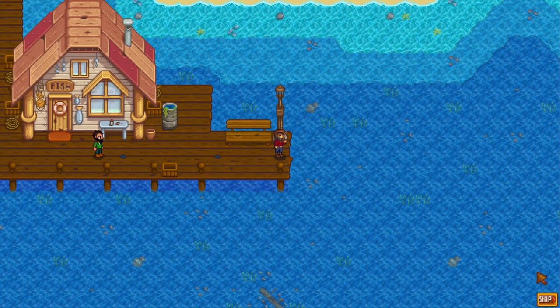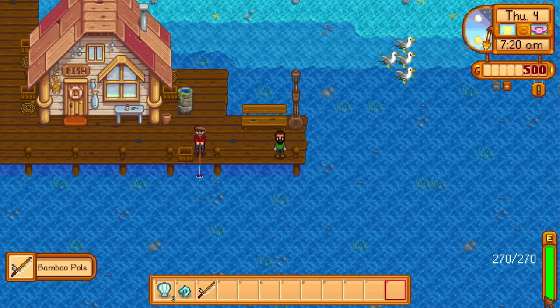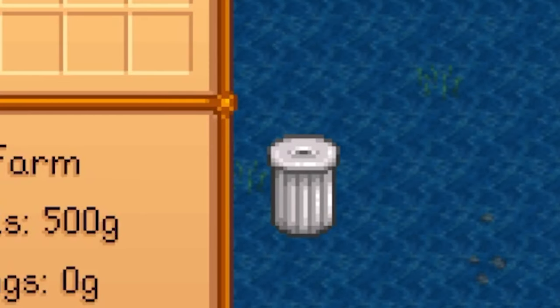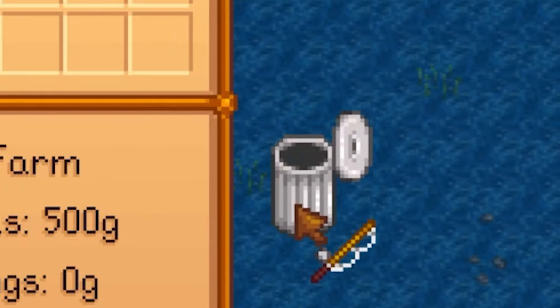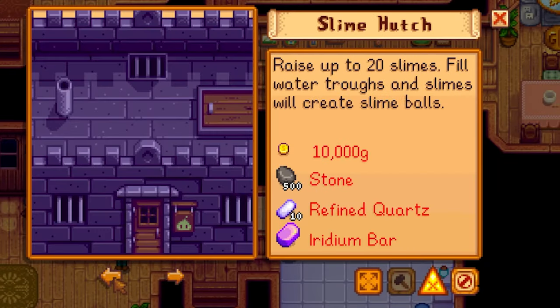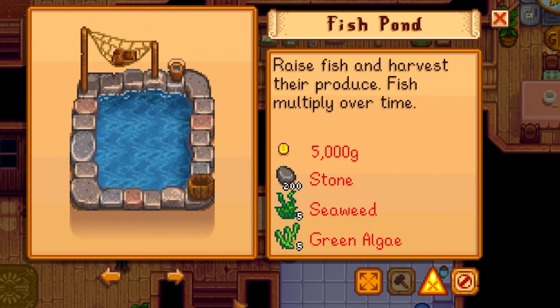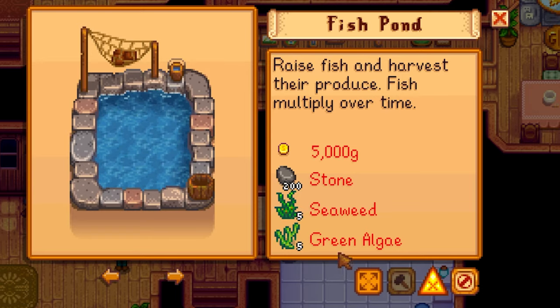First we get access to the beach. We get a cutscene where Willy gives us a bamboo rod, which we are going to put in the bin because we're not using fishing rods in this video. The materials for a fish pond are: 5,000 gold, 200 stone, five seaweed, and five green algae.